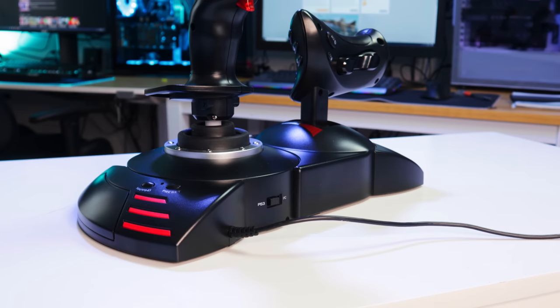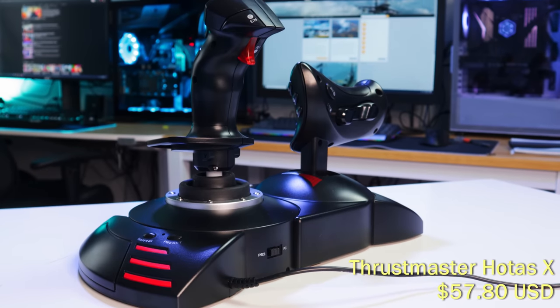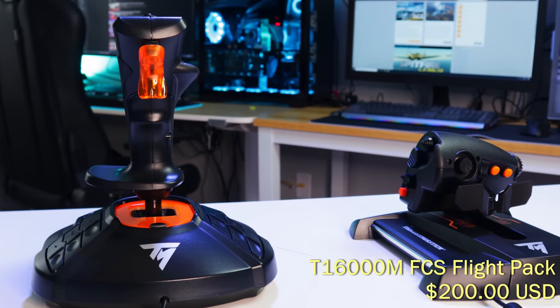When I decided to get back into flight simulators after discovering DCS exists - somehow I missed that - and the announcement of Flight Simulator 2020, I started hunting for a good entry-level HOTAS. The one I landed on was the Thrustmaster HOTAS X, which worked great, and for the price you really couldn't beat it. After that, I was sent the T16000M. I did look at the T16000M before buying the HOTAS X, but I decided not to get it simply because of how cheap the HOTAS X was and the fact that I was just getting back into flight sims.